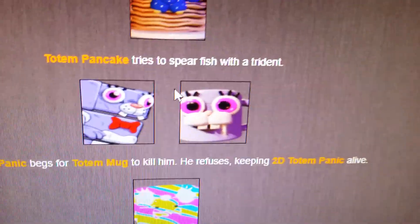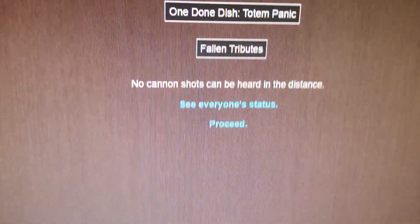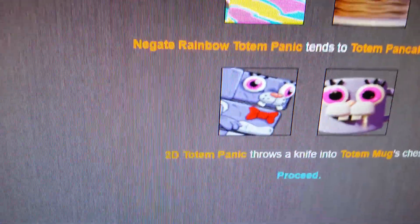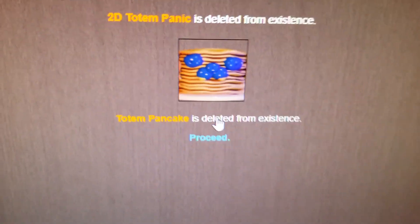Day 7. Totem Panic tries to spearfish with a trident - makes sense. 2D Totem Panic begs for Totem Mug to kill him - he refuses, keeping 2D Totem Panic alive. Negate Rainbow Totem Panic gives himself a gift. No cannon shots. Night 7. Totem Panic and Negate Rainbow Totem Panic hold hands - wholesome. Totem Mug tends to his wounds. 2D Totem Panic receives a hatchet from an unknown sponsor. Day 8. Negate Rainbow Totem Panic tends to Totem Panic's wounds. 2D Totem Panic throws a knife into Totem Mug's chest. Then Negate Rainbow Dee Dee returns - 2D Totem Panic is deleted from existence, and Totem Panic is also deleted from existence.